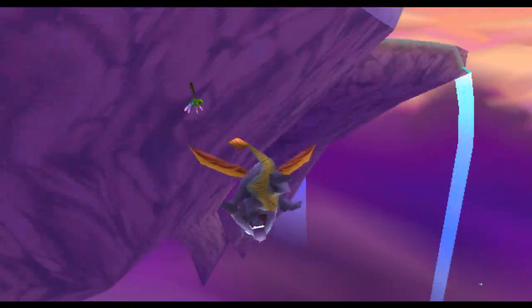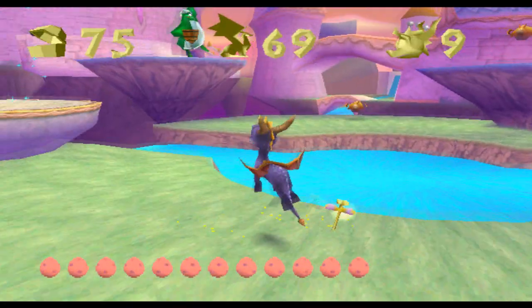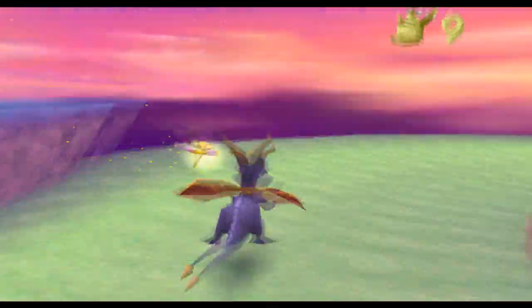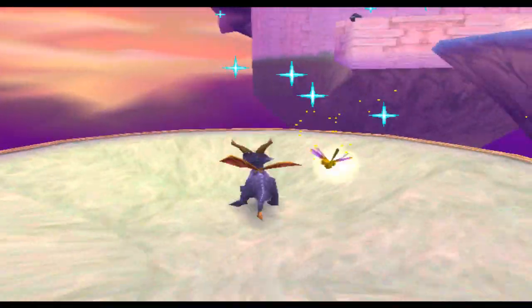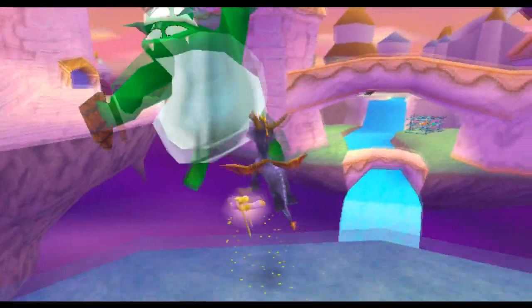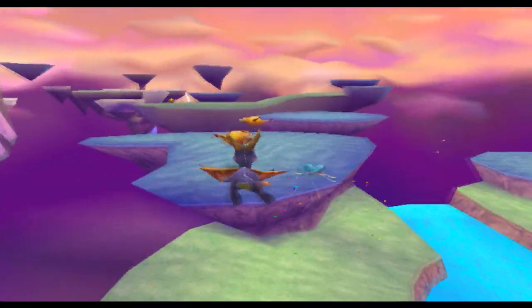We're just going to try doing a jump here. And as I predicted, that was fail-tacular. Get that guy again — I don't know why. We're on nine lives, so we have no fear of losing lives. Already got that enemy but I'm going to get him again — Jesus, stupid.